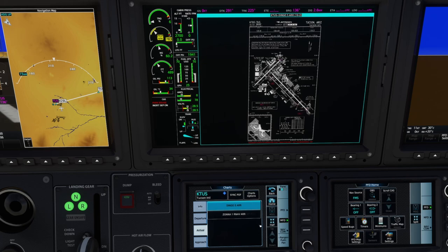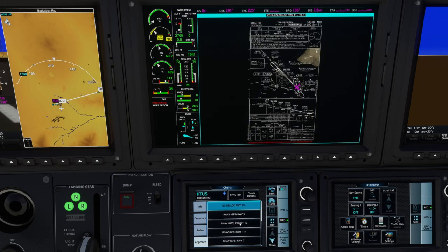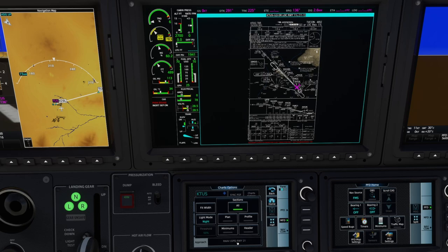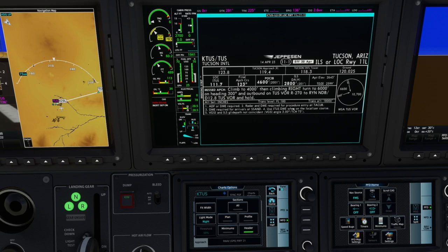For example, let's take a look at a different chart — let's look at the approach plate and do the ILS. Going back to chart options and looking at the minimums — there are your minimums, and there's your header with all of the missed approach information. It's very easy to bounce through that quickly. It's definitely easier than what it used to be.